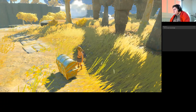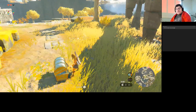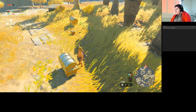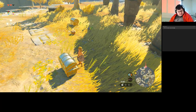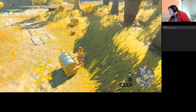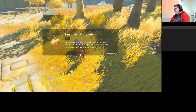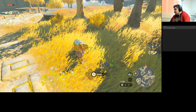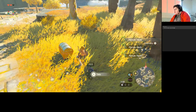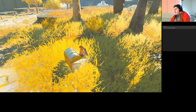And what does Zelda from Breath of the Wild allow us to have? Give me two seconds... a fortified pumpkin, a hardy radish, and Amber.